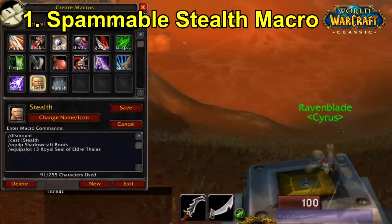The first macro we're going to talk about is a stealth macro. First of all we have dismount, so we don't have to manually right-click the mount buff to dismount. You just press this macro and it automatically dismounts. The most important thing is the slash cast exclamation mark stealth.